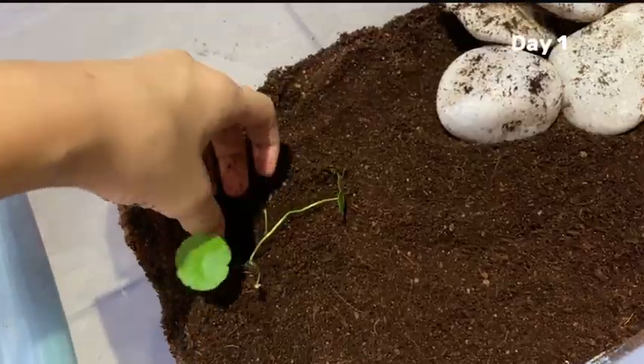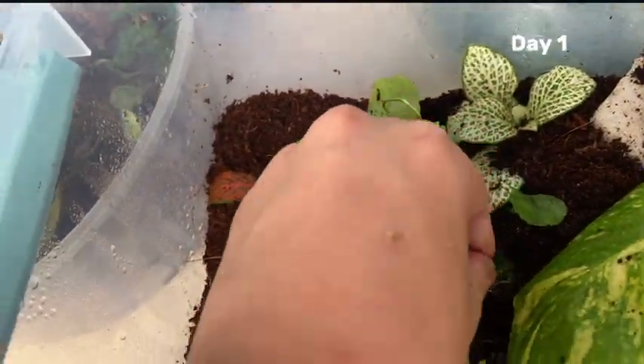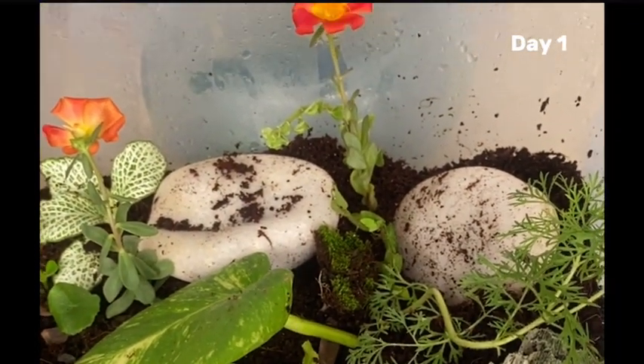I've added some rocks, plants, and mosses to mimic a natural forest environment. The goal is to create a balanced habitat where both plants and animals can thrive together. After many hours of construction, I have created a magnificent forest ecosystem.